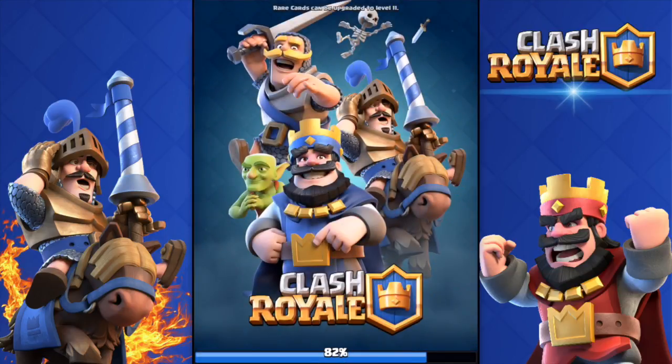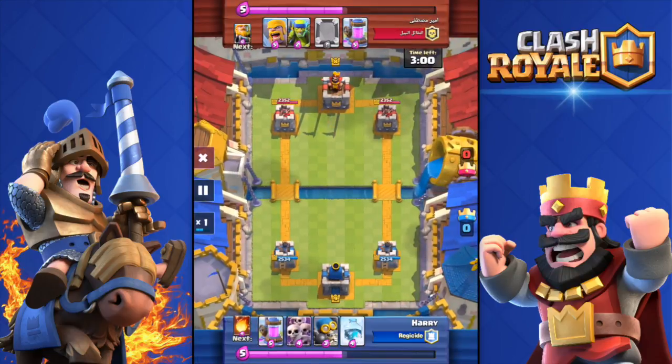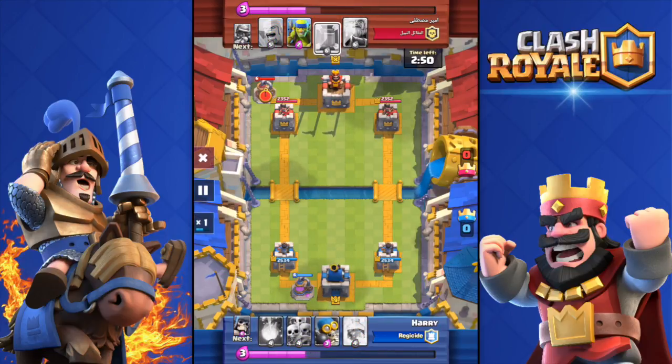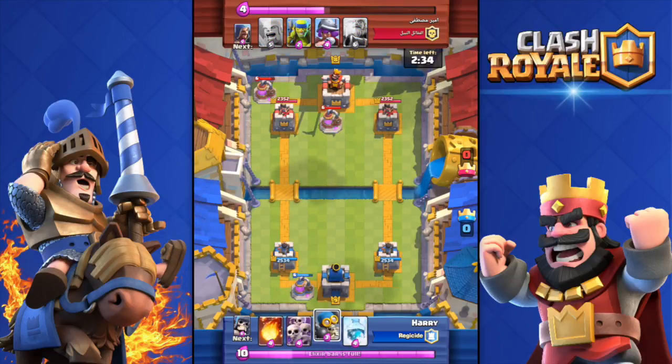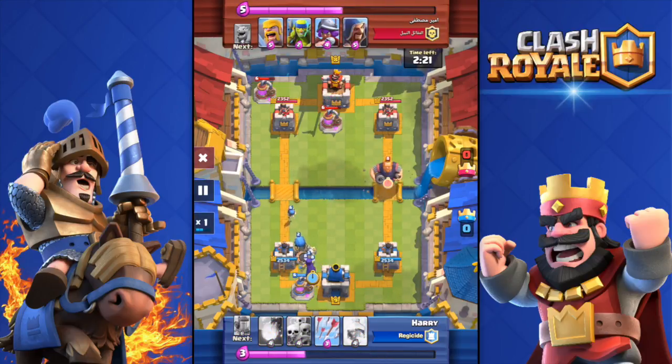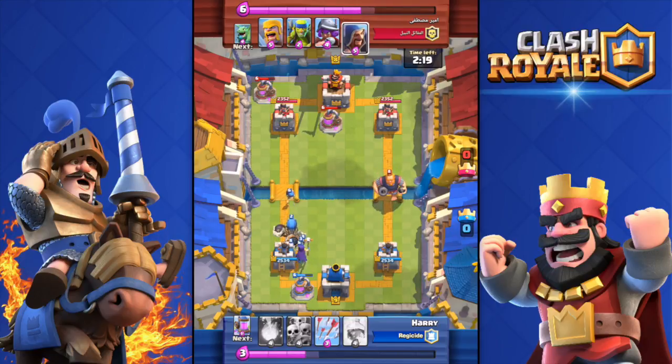Here's the replay. We're going against an Arabic player. Dropping that elixir collector right off the start to build up elixir — he did the same and mirrored it. You don't see that very often at such an early start of the match. Now a bomber, giant skeleton, and witch push from the left side.